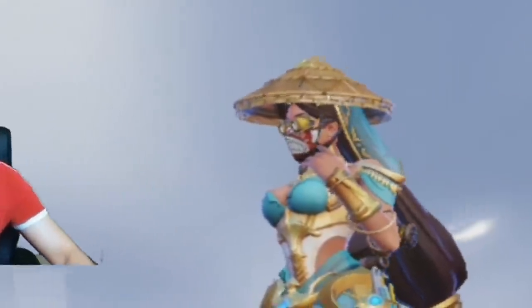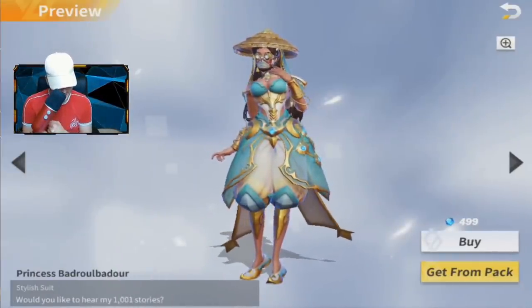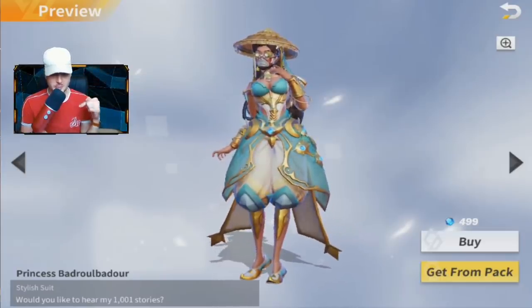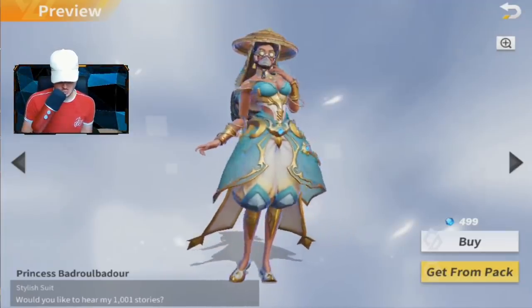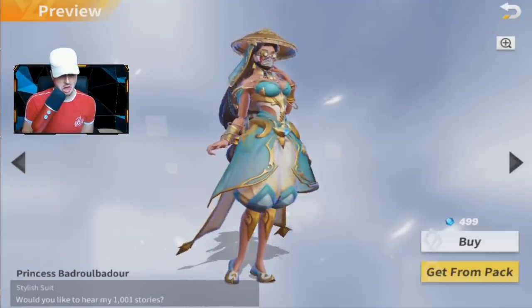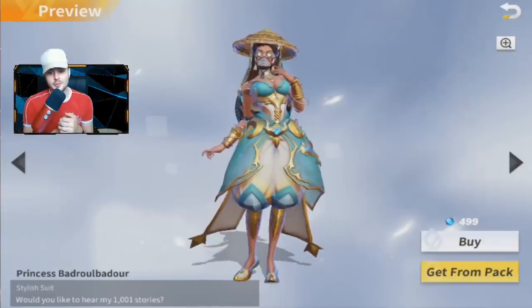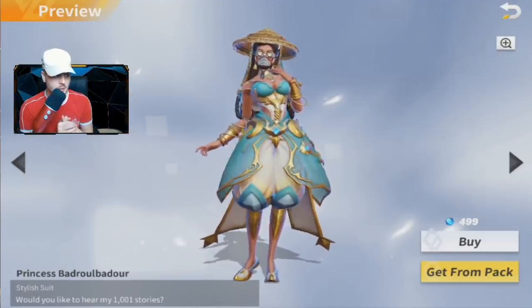Okay, so we have here a Princess — Badore, if you guys can pronounce that, I want to see you in the comments trying. I mean, that's probably the closest pronunciation but wow, she is looking impressive. She's got very nice sandals and a very large pair of gauntlets on her wrists. That's the new skin — what do you guys think? I think it actually looks pretty dope.